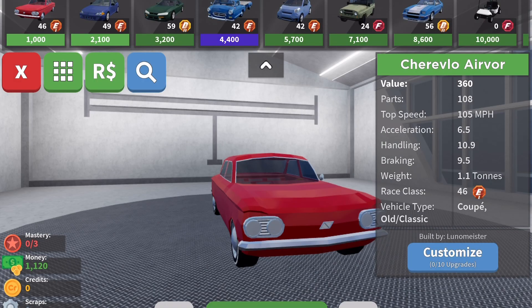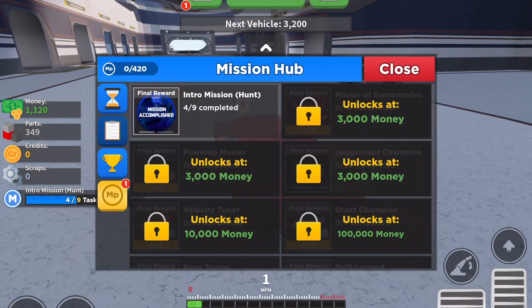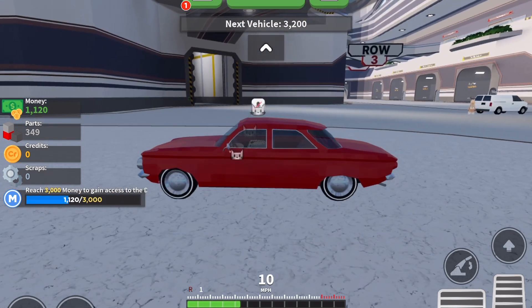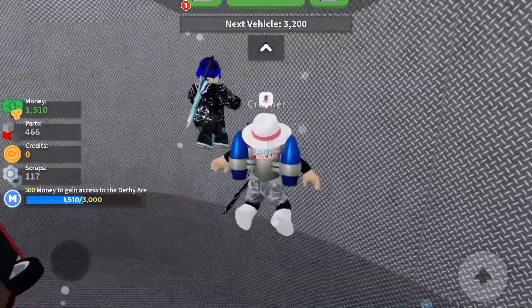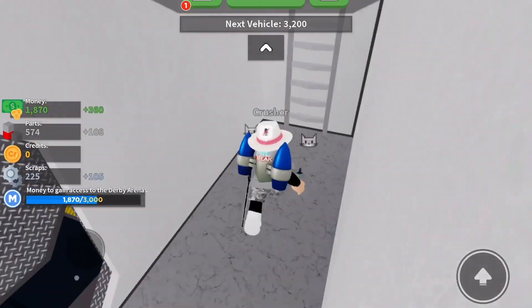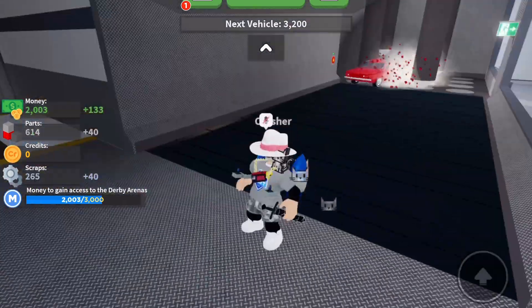All you have to do is go to the dealership and spawn in the Chevrolet because you should have already unlocked it by now. After that you want to reach 3,000 money to access the derby arena. So once again we have to crush this car - it is a very nice looking car. We have to crush it more, which will take some time. Also use the slicer as well because it absolutely destroys the car to absolute shreds.